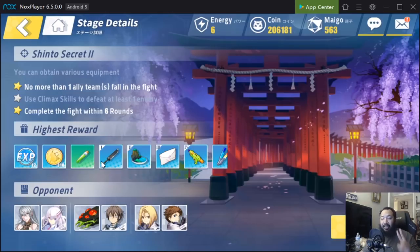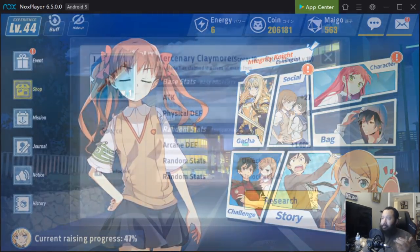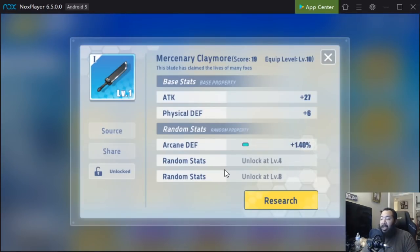A lot of people ask how to level up faster, and in this game it's a one-to-one ratio — for every one energy you spend you get one experience point. So as you're going through the game and trying to get your gear, pay attention to what level you need to reach to unlock Shinto Secret stage 2. Once you get to stage 2 you're going to get your blue gear. Once you get into blue gear you'll have a couple of stats and here's where you're really going to start to pay attention — you're going to roll blue gear to level 8.